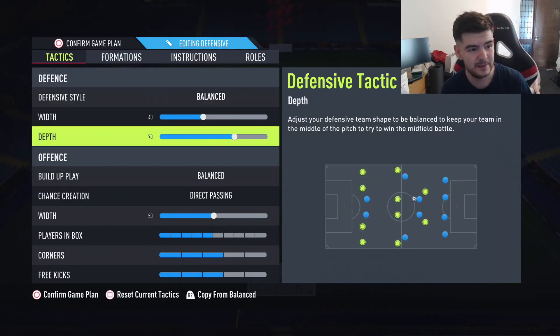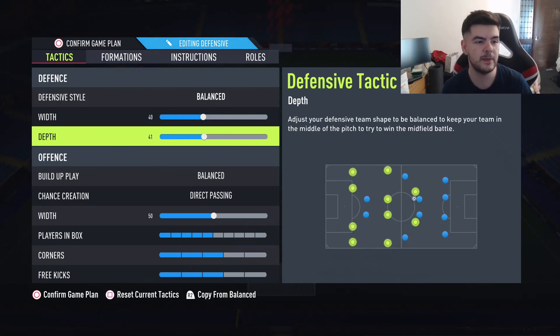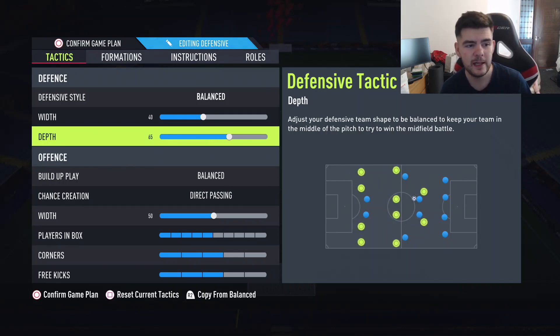Defense: same as always. We like 70 defense on next-gen. On all-gen, drop it all the way down to 40 — that's what I always recommend. But 70 does work on all-gen as well, if you want that auto offside trap and to be a bit more aggressive.